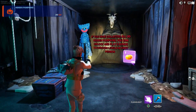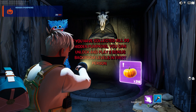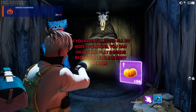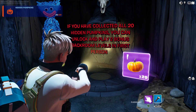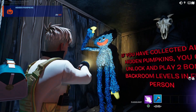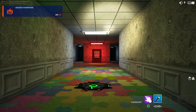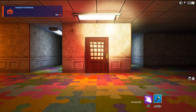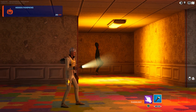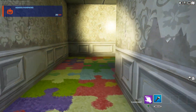If you collected all 20 hidden pumpkins, you can unlock and play two bonus levels in first person mode. There will be an enemy chasing you — pretty cool. Walk straight and go through here — we're going to do the bonus round. The big enemy is chasing us but instead we're going to go through here.